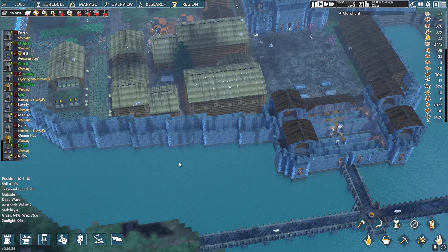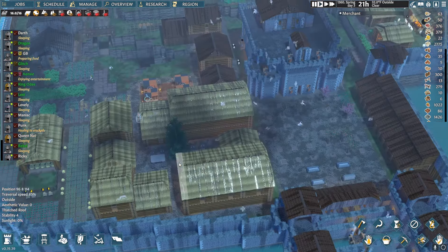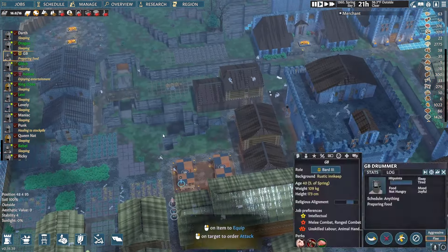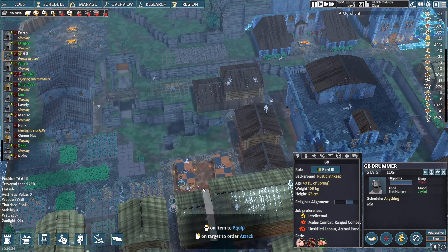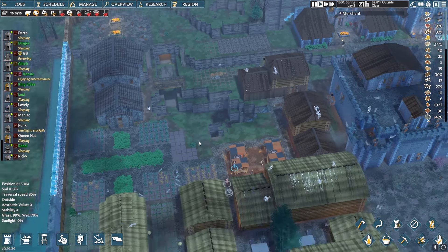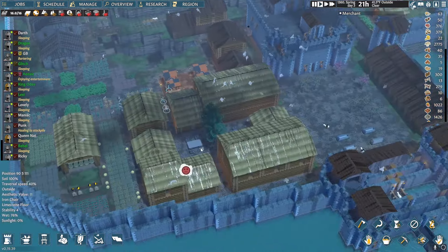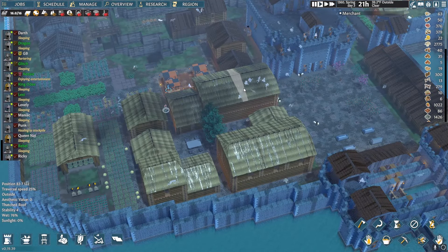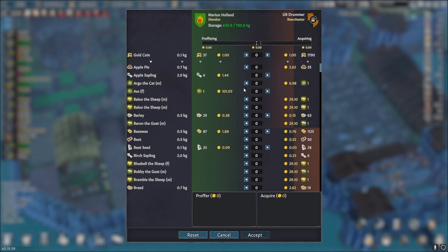Those who can wield heavy crossbows can switch over. We have a caravan that just entered, so we'll go ahead and get GB over and bartering on that. I have all the roofs up because I was taking inventory of what buildings still need to be switched over to clay shingling, so we're going to be doing that this episode. Let's do some trading real quick.